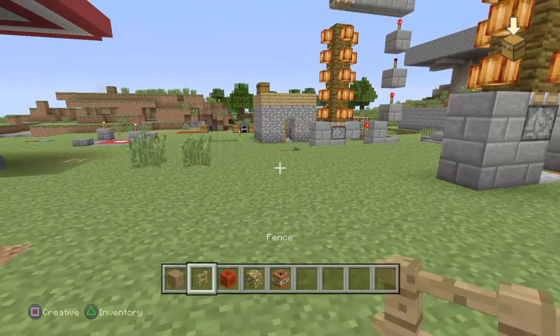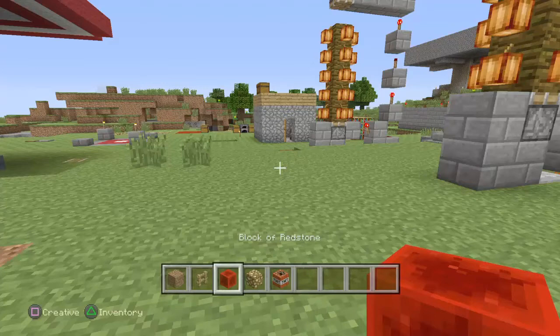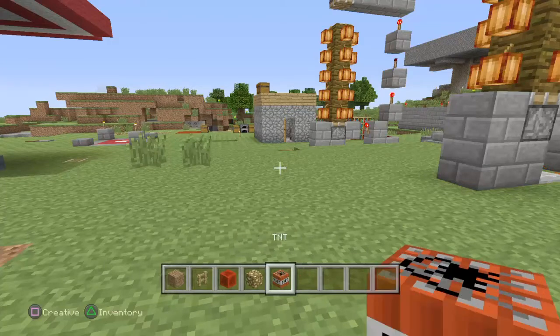To do this, first you want to get a fence, and then you want to have one of these three blocks: either a block of redstone, a block of glowstone, or a block of TNT.